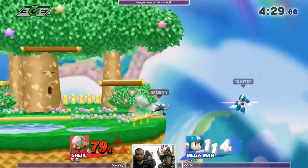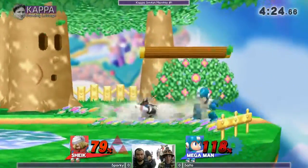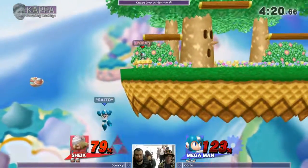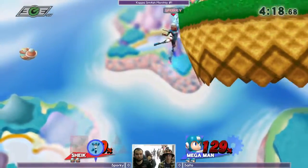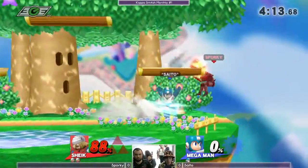Good spacing on these aerials. Needle Gimps. And he still just barely gets back — Mega Man's got quite a high up-B. Oh, and he hits him off the stage. Good job there by Sporky, getting that stage spike.